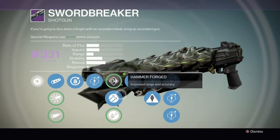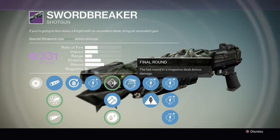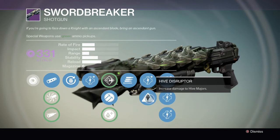In the middle tier there is Flared Magwell for speed and Hammer Forge for distance, and the bottom perk gives us plus 2 agility. This gun also has Final Round for bonus damage and Hive Disruptor.